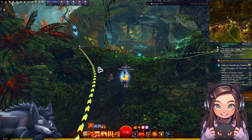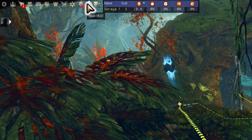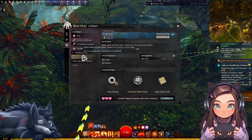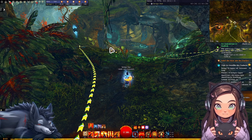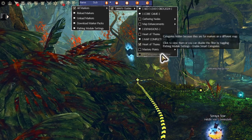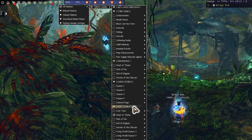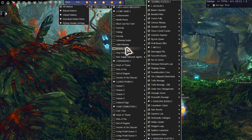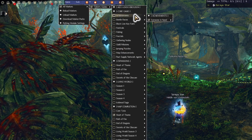Wenn du Blish HUD startest - ich habe das als Verknüpfung auf dem Desktop liegen - und das per Doppelklick startest, hast du hier oben Blish HUD, wo du dann die Einstellungen vornehmen kannst. Wenn du Taco dazu machen möchtest mit den ganzen Marken, kannst du dir alle Sachen anzeigen lassen. Und da ist alles von den Erweiterungen, zu den lebendigen Welten, von MapComplete. Du kannst Sprungrätsel machen, Schwarzlöwen-Schlüssel farmen, Achievements machen, also Sammlungen holen.